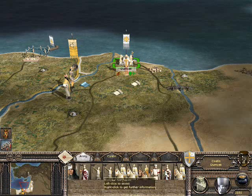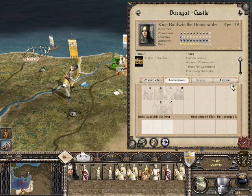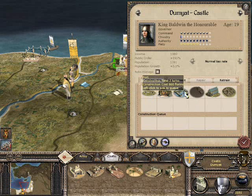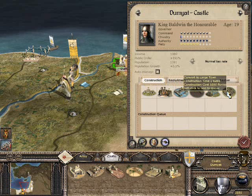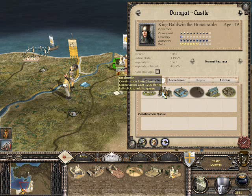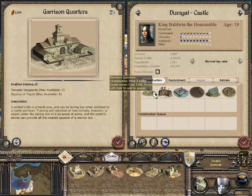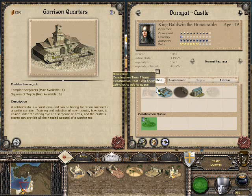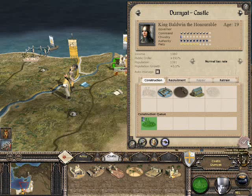Oh, that's pretty good, actually. Can't retrain anybody, can't recruit. What do we do? Blacksmith port, land clearance, convert to large town. I'm gonna go for garrison quarters, which is two turns away. That's probably the best one to go for. I'm gonna go for garrison quarters - because I'm that kind of guy. And then I expect I should be able to defend from there.